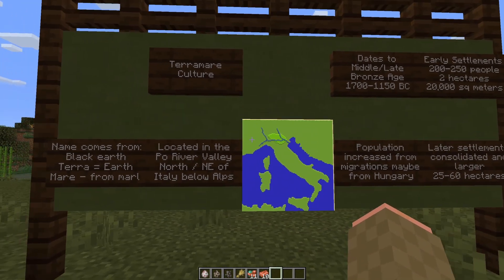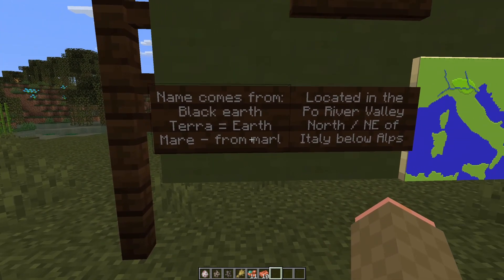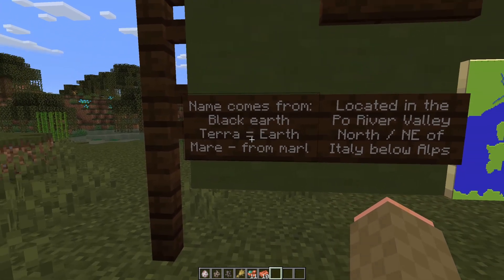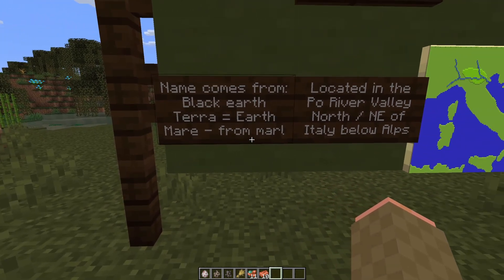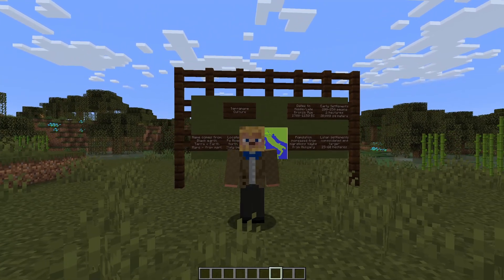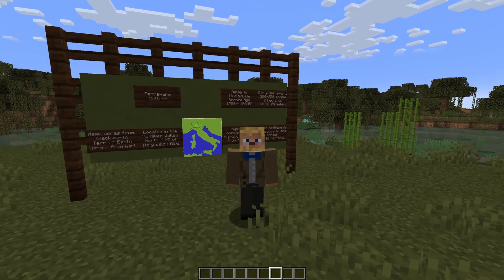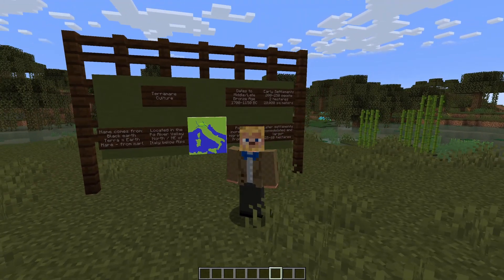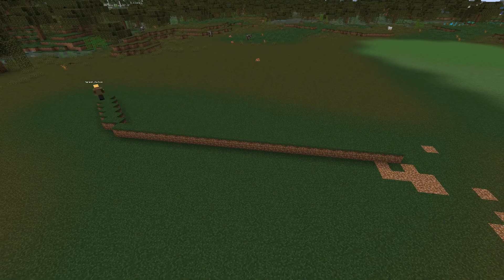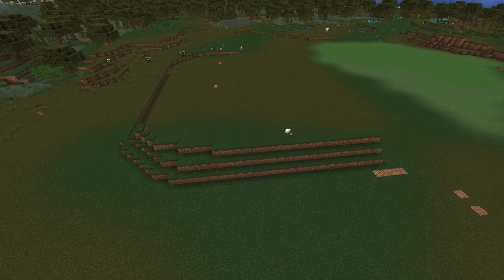The name Terramar is a bit interesting. It wasn't their native name for what they called themselves, but rather is a name that comes from the Black Earth, or Terramarna — in other words, Marl Earth, which is typically black, so it's a type of dirt. That Black Earth was used by the native speakers of Italy at the time when excavations were kicking off; they would harvest it and use it as mulch or fertilizer in their fields. The name has been a bit of a point of confusion, as some have pointed to Terramar maybe coming from the Latin.